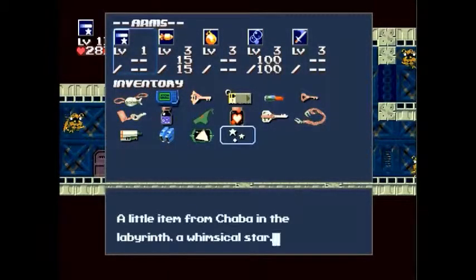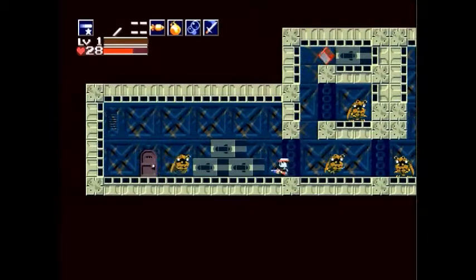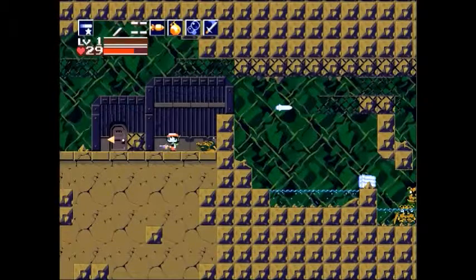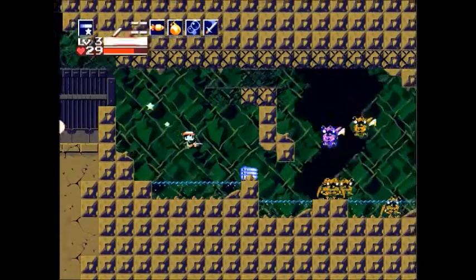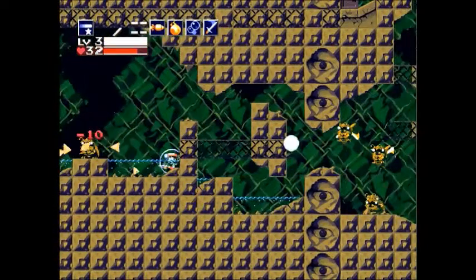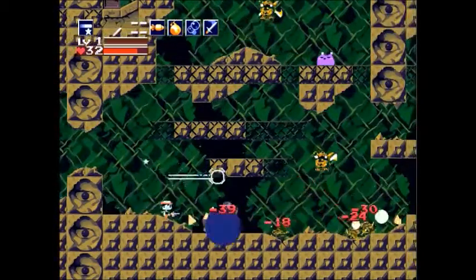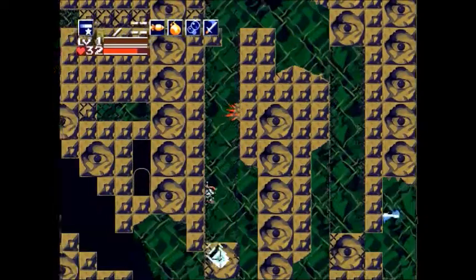It's a little item from Chaba in the labyrinth. Right now it's equipped. Basically what it does is whenever your weapon is at max level and you collect experience, it spawns a little star. Because the X button is essentially the gain experience button for the Spur, if you get it to max level and just hold it down a little bit after max, it's possible to spawn the entire whimsical star trio just by holding down the button. The stars float around you in a seemingly random pattern and hit enemies — they do a little bit of damage. The enemies in the last area of the game have surprisingly low health, so it makes them much easier, and you can hit them from behind a wall using the whimsical star.